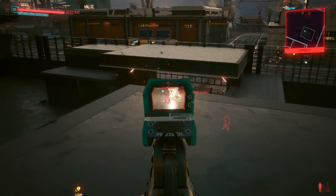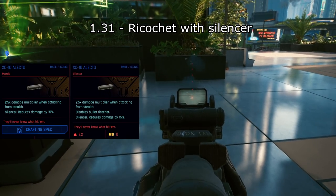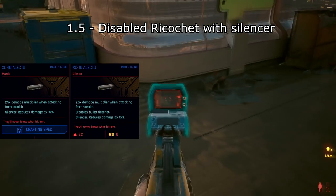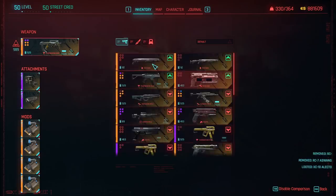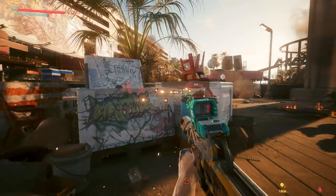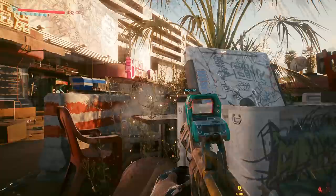One final note is that prior to patch 1.5, you could ricochet bullets with a silencer equipped. However, now they've removed that ability. Keep in mind that you can change to a muzzle mid-combat, so what you can do is start an encounter with a silenced weapon and then swap to a damage muzzle if you get discovered.